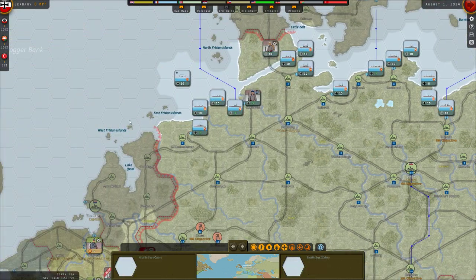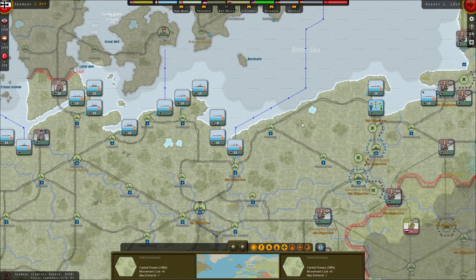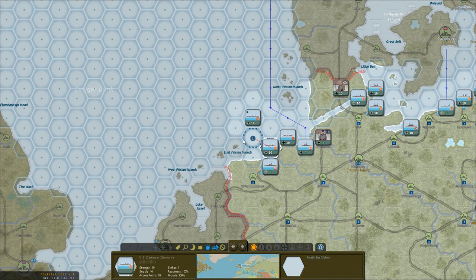We want to deal with our fleet next. We have a couple of ships — submarines, pre-dreadnoughts, armored cruisers, a battle cruiser, light cruisers, destroyers, and actual dreadnoughts. For the most part in the beginning, our fleet will be more defensive because obviously the Royal Navy is going to basically destroy us.